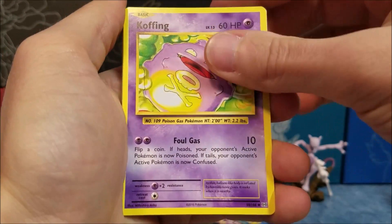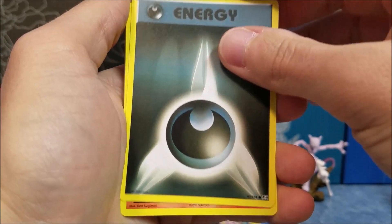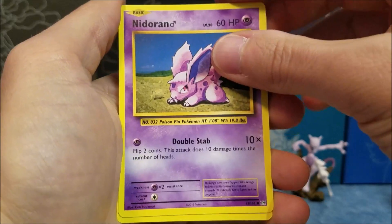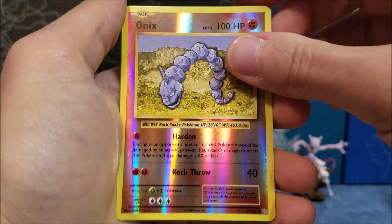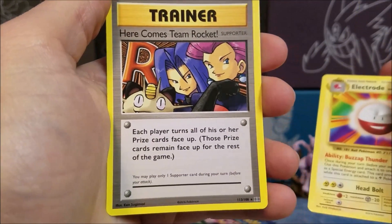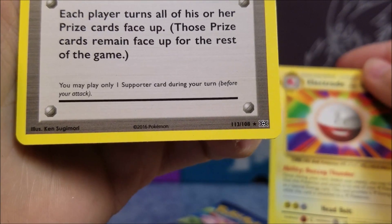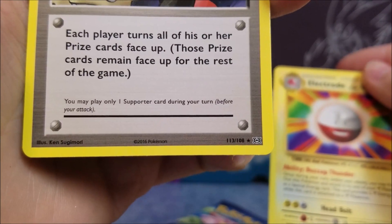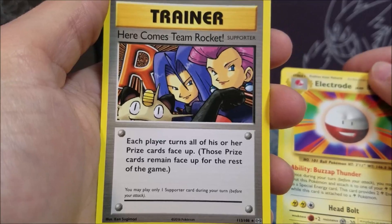Revive, a Koffing, and a Dark Energy — they did reprint all the energies in this set, looks like they got all of them. Coldplay, Durant, Ponyta, a fat little Pikachu, a Reverse Holo Onix, an Electrode. And — Here Comes Team Rocket! That's another one of the secret rares. So the secret rares appear in an uncommon spot, apparently — interesting, even though it is a rare. I love that they reprinted Here Comes Team Rocket; it's not that great of a card, but it's really funny.